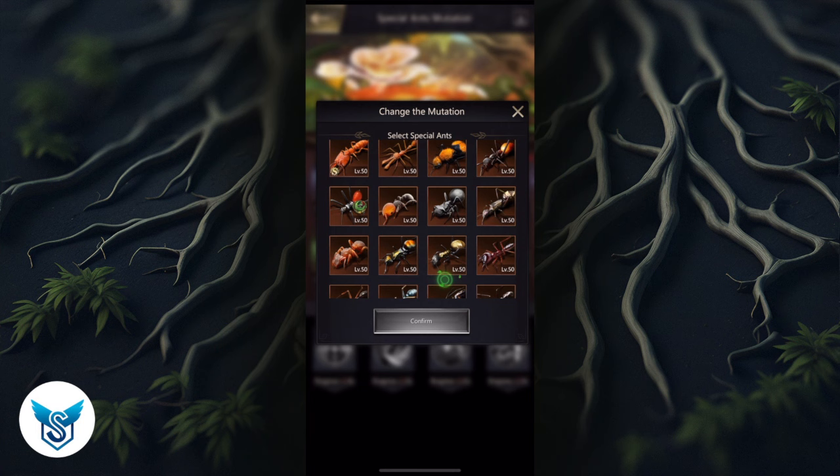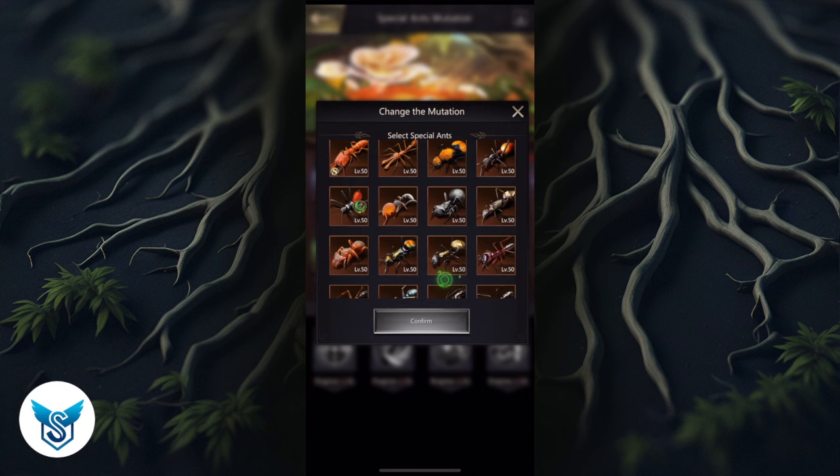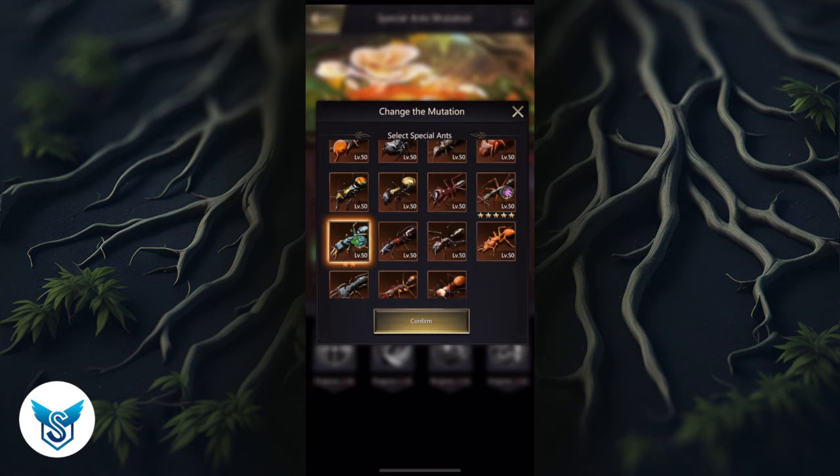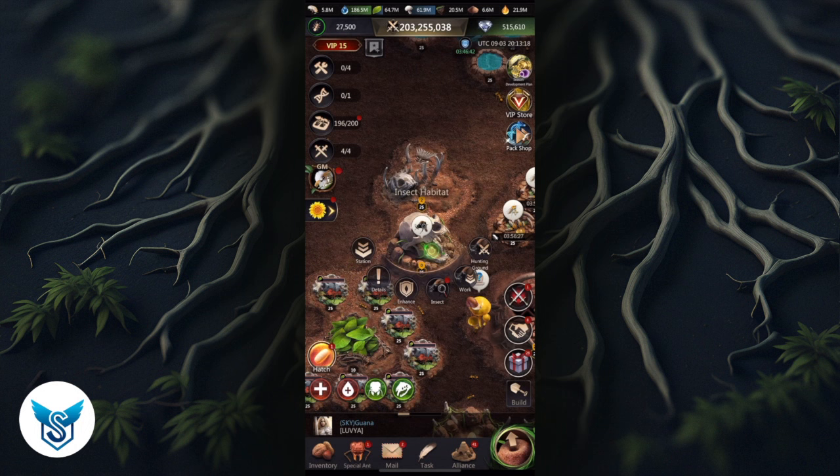Skill attack is of course the best mutation — I give it to Reapmaster because Reapmaster does a lot of damage. I also give damage to wild animals to Crimson Fragger; I've heard it works, though I'm not fully sure. And attack is a very valuable one as well, so I give that to Jack Jemper.